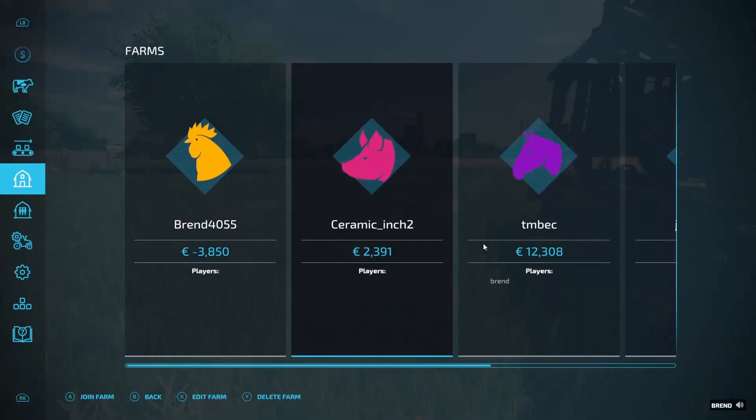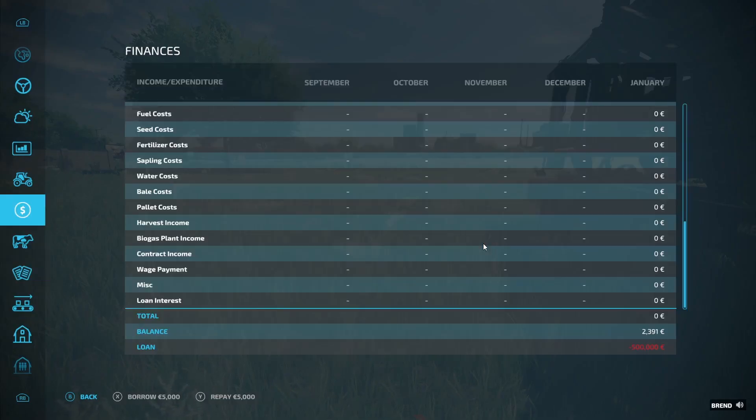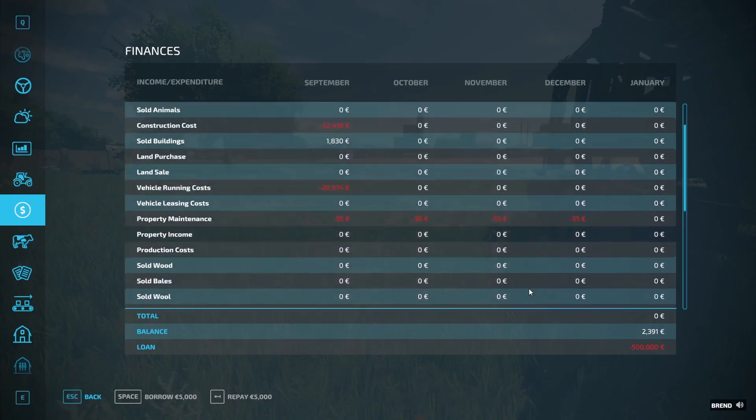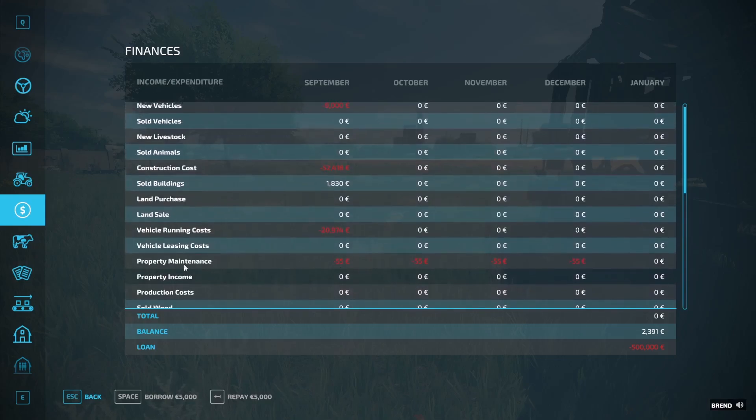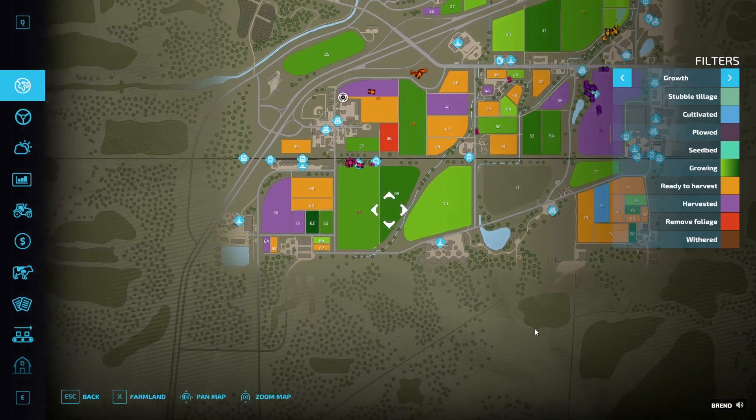Let's give a quick look at Ceramic's farm. Finances: 500,000 loan — so he's paying 1,666 euros every month as well. That's property maintenance — running costs. It's costly to run the tractors, fix them and everything. He has the one field here: field 68.